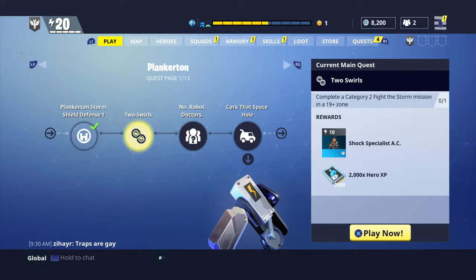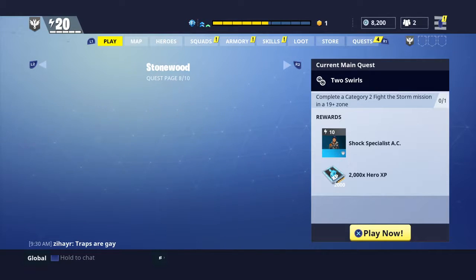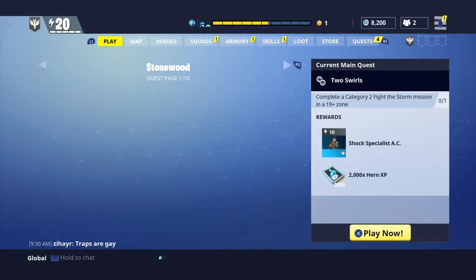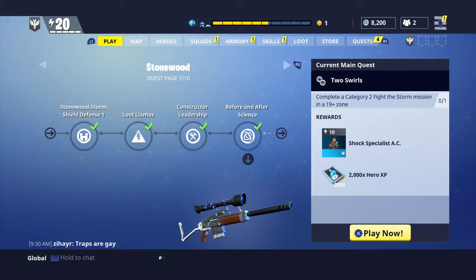Here's the main screen when you first log into the game. At the top left you see your current power, at the bottom left you have global chat — apparently that guy does not like traps. You first start off in Stonewood, so I'm going to scroll back to the very beginning where the very first mission is a Storm Shield Defense one, which basically introduces you to the Storm Shield and how that's like your home base.